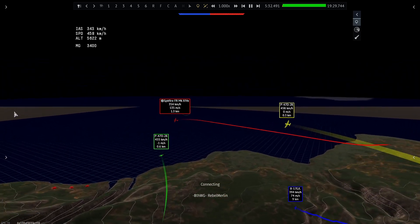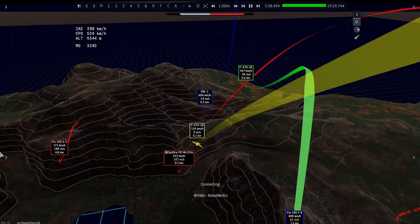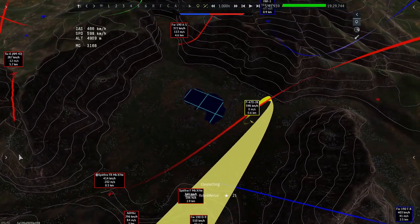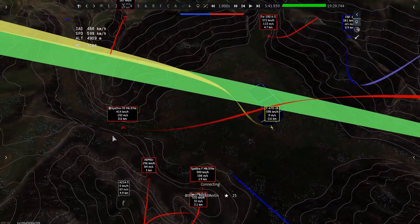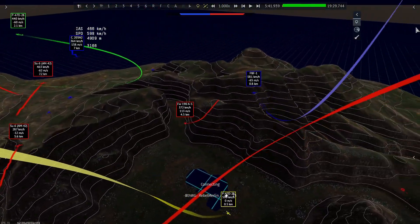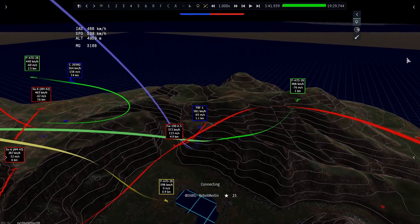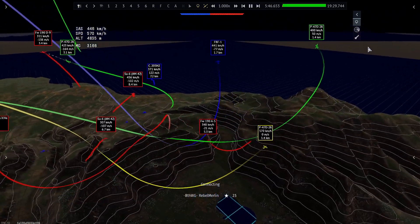We go in. The Spitfire now tries to turn in to bait us. Flank takes a shot and misses. I take a shot and get a hit. Once the Spitfire commits to a hard maneuver, I'm not going to commit to the turn — that's what he wants me to do. Instead, I follow Flank's exit route, going straight and then into a vertical. Flank goes up and I pull up under him, shadowing him from behind.